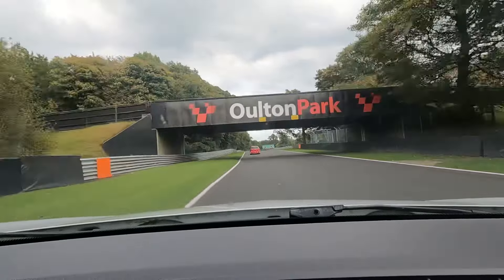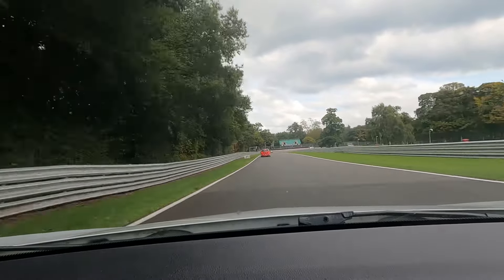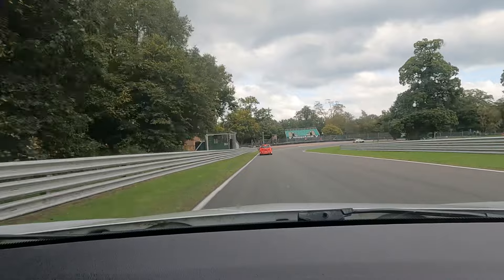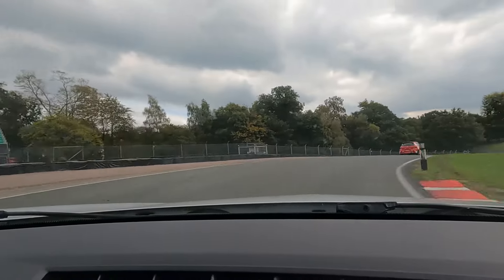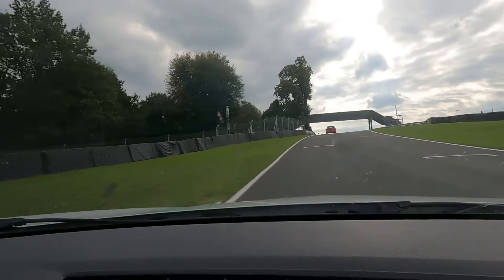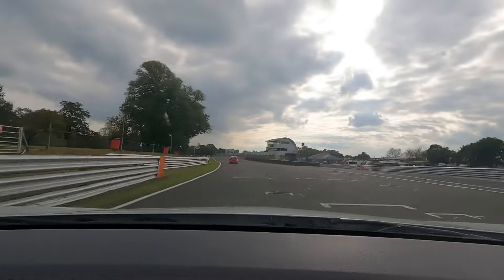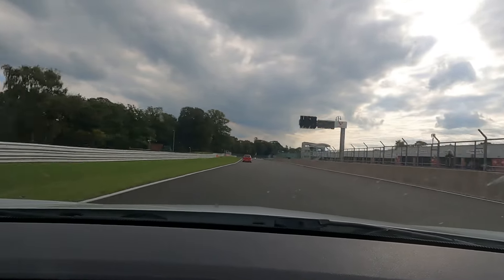Third into fourth, running back down to Lodge. Getting heavy on the brakes, into third — get all the speed off, hit the apex and slowly unlock it, run out through Deer's Leap into fourth gear. Oulton's one of these circuits that doesn't have a straight through the start-finish — it's on a very slow, long left curve.